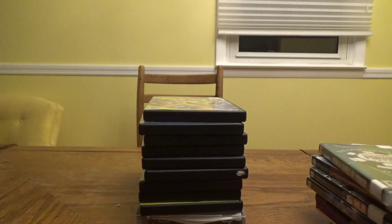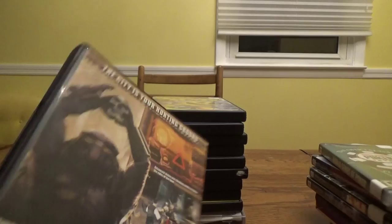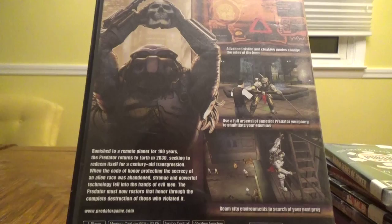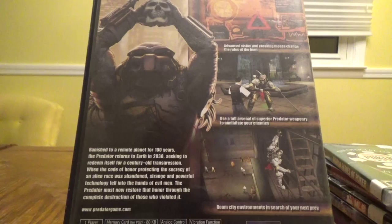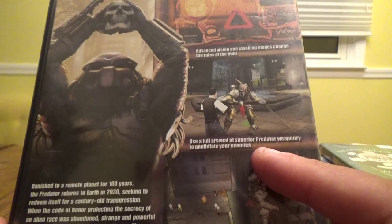Next up, and this was expensive — it's very rare for PS2 — Predator Concrete Jungle for $24.99. I'm saying it's rare because of the price; if you look online it pretty much goes for this. Banished to a remote planet for 100 years, the Predator returns to Earth in 2030 seeking to redeem itself for a century-old transgression. Features advanced vision and cloaking modes, a full arsenal of Predator weaponry, and roaming city environments in search of prey.